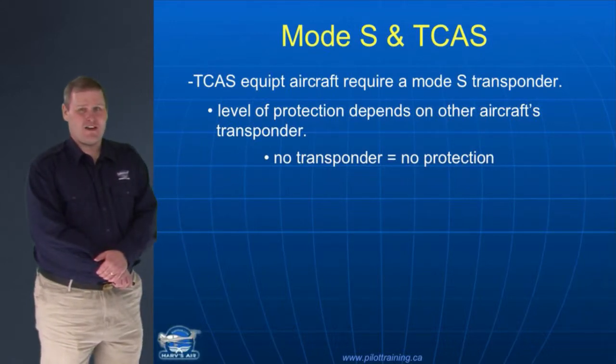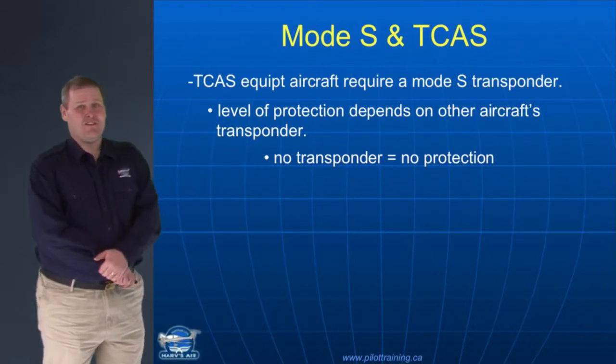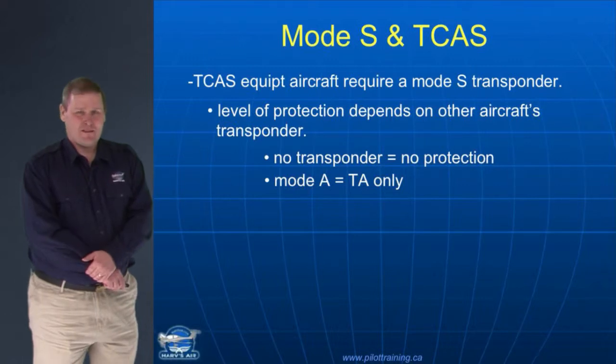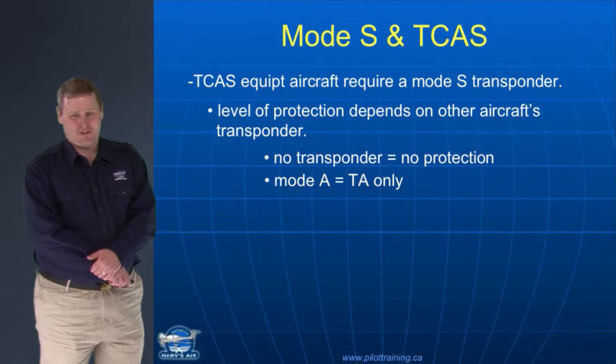Now, if the intruder aircraft has no transponder, your transponder isn't going to see that aircraft and you'll get no protection — that's why you still need to look outside the cockpit. If the intruder transponder only has Mode A, you'll get a traffic advisory only. Mode A just gives position, not altitude, so all your transponder can tell you is that there's another aircraft close to you laterally — it doesn't know if it's above, below, or co-altitude with you.